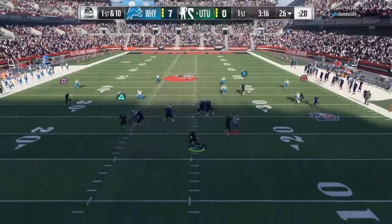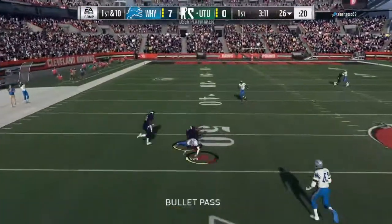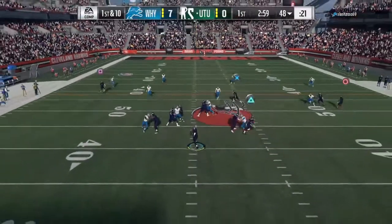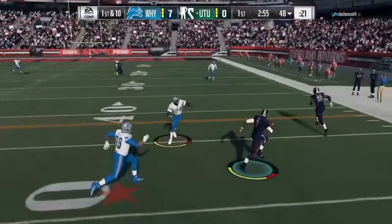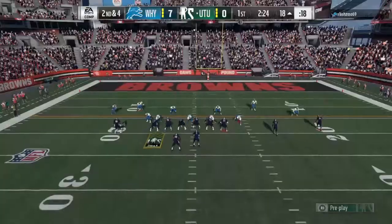Standing in the pocket, play action is real good with him. Got the Gunslinger, arm strength — play action works great. Look at him scramble out of the pocket — he's just so fast.